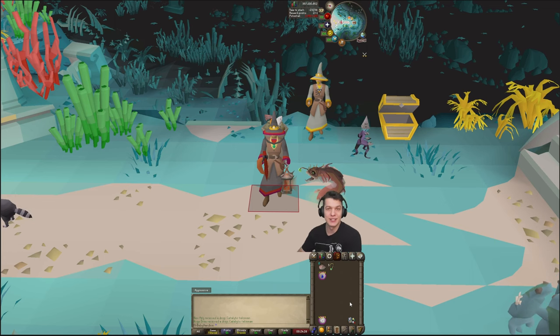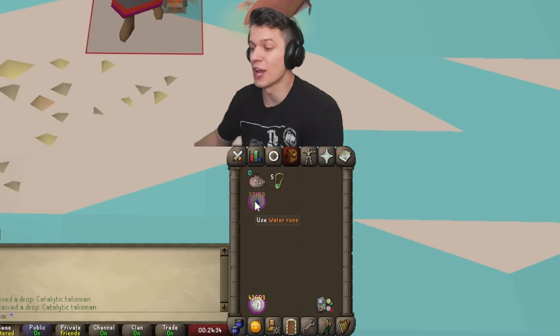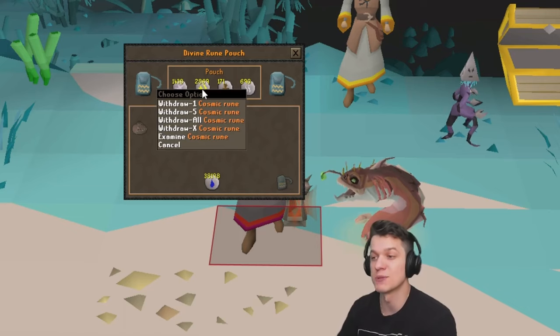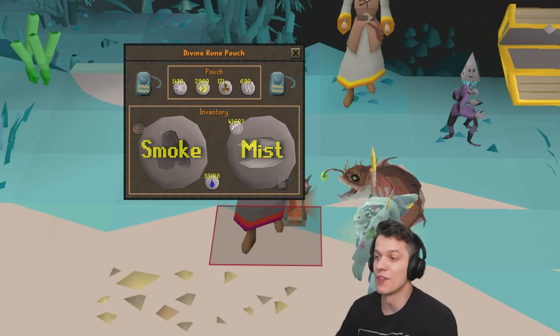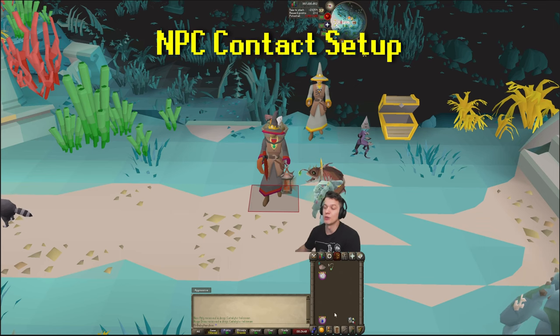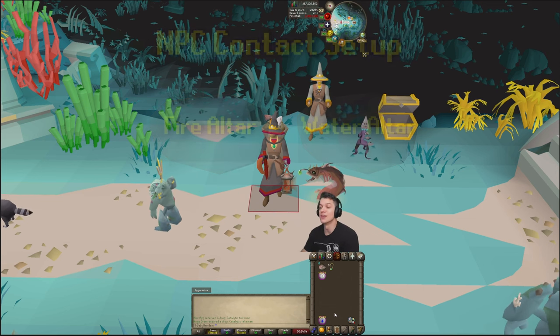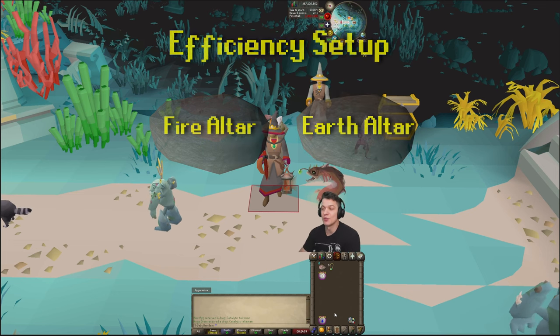For the NPC contact setup, if you need access to the NPC contact spell to repair your pouches, you'll also need air runes. So we're going to swap out the water runes for air runes, and the rune pouch is going to look similar — astral runes, cosmic runes, and then the two combo runes are going to be smoke runes and mist runes. For the NPC contact setup you'll be using the fire altar and the water altar for elemental points, and for the efficiency setup you'll be using the fire altar and the earth altar.